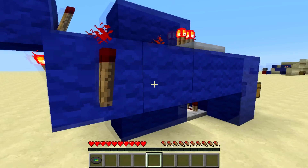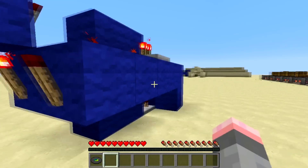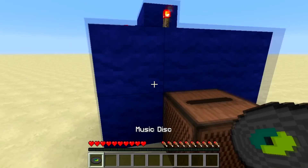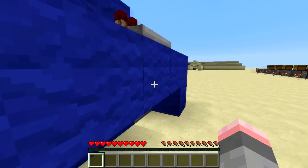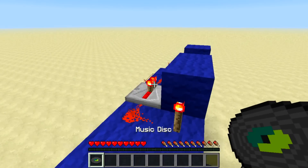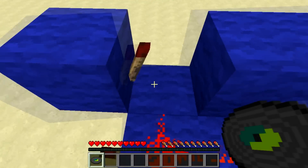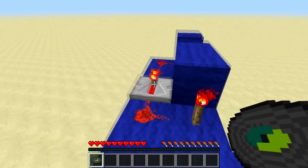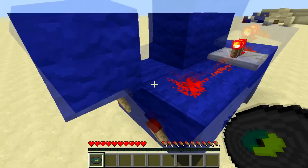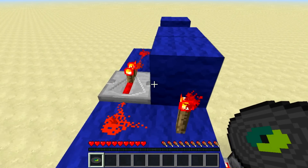If you want to take the output from the side, it's going to make it 5 blocks wide. If you want to take it from the back, it's going to make it 4 blocks wide. As you can see, we place our record in and we have an output. The reason for the repeater on top is that if you place a higher-value disk such as Wait — which is the highest — without that repeater it may pulse really quickly and accidentally activate your redstone when you did not want it to.